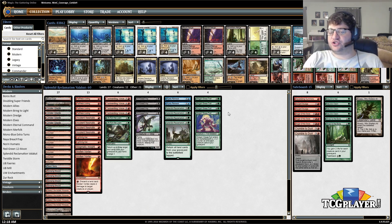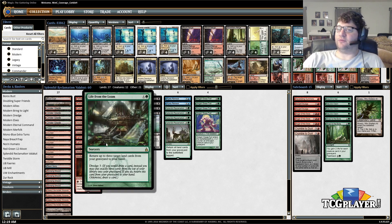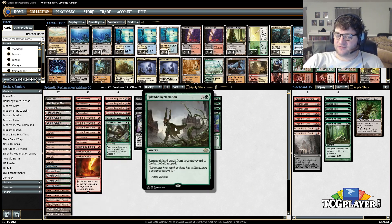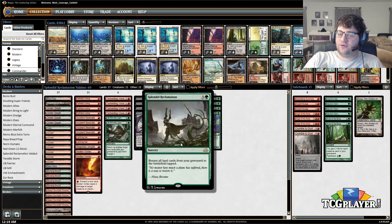That's the easy games — you just dredge and go off. The harder games also work because of Molten Vortex. In the right matchups against mana dork creature decks, they just can't beat a Molten Vortex and Life from the Loam loop. You bring back three lands a turn, pitch them all to Molten Vortex, kill all their creatures, and you don't need to turbo dredge — you'll eventually just get Splendid Reclamation and cast it.